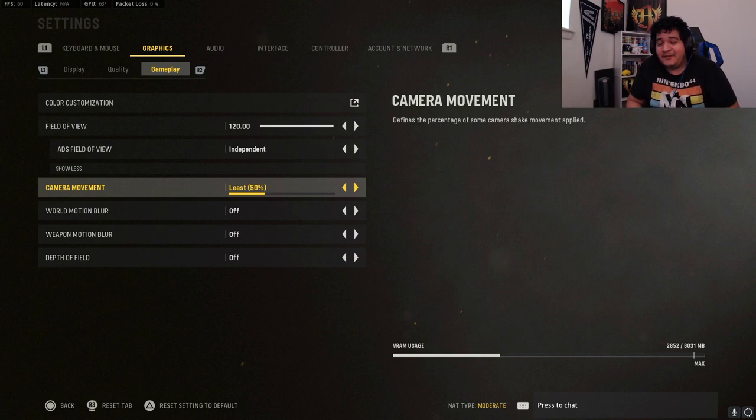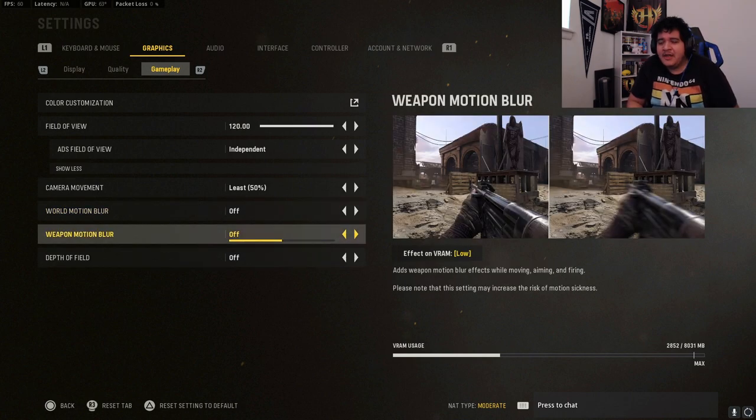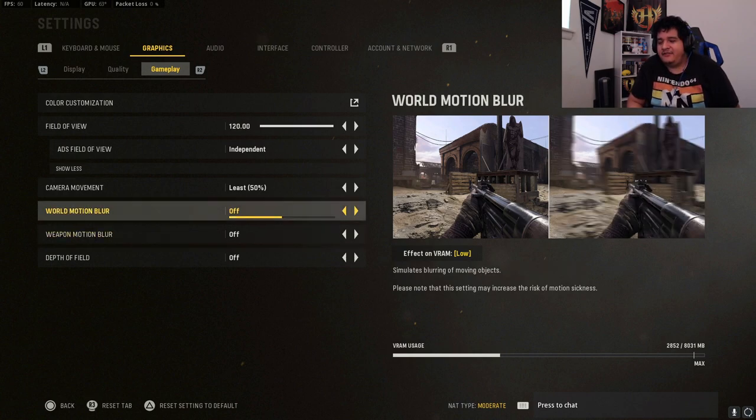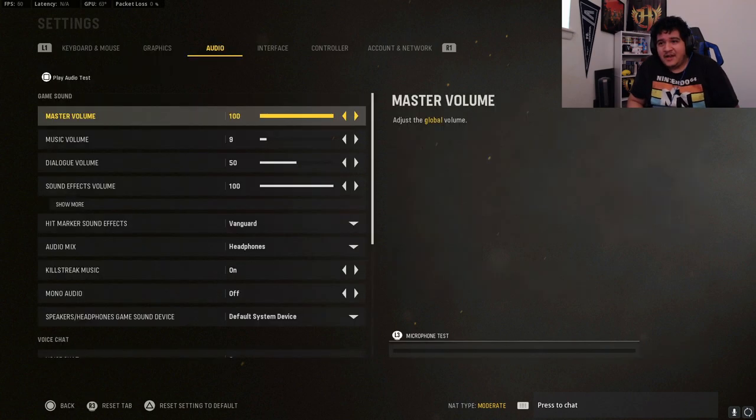Camera movement should be at 50% because you don't want excessive camera shake. World motion blur, weapon motion blur, and depth of field should all be off. Depth of field makes out-of-focus regions appear blurry — you want to see your environment and where enemies are. Motion blur makes the game blurry so you can't make out opponents in corners or doorways. These settings are probably only good for campaign, but in multiplayer competitive settings you do not want them on.